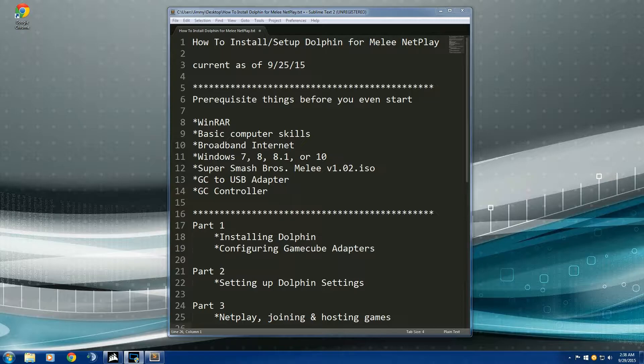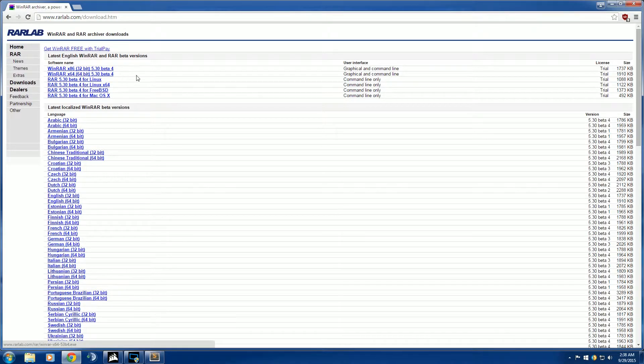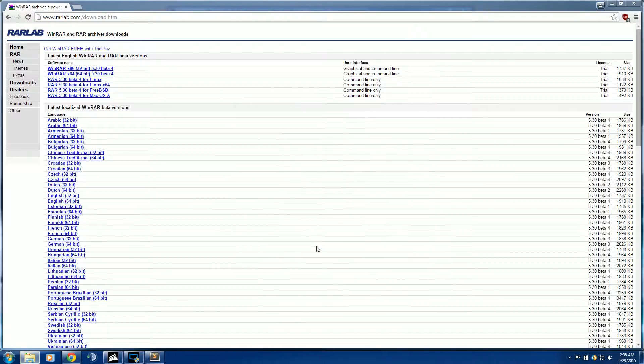Before we even start, we're going to download something called WinRAR — it's used to open a file that we get from Smash Ladder. Open up Google and search WinRAR. It should be the first link from RARLabs. Download the WinRAR 64-bit version, since most computers run 64-bit now. Wait for it to download, hit Run, and install. There's no adware or anything, just hit OK and you're done.